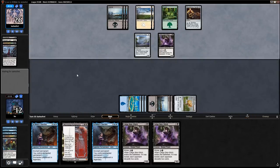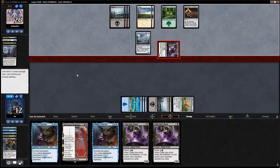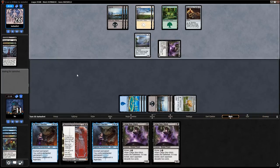They haven't landed a land in a while so they have a lot of gas in hand — that's why I kind of wanted these Skin-Witches. Splashing green it would appear. They don't need to hit me first — I'm tapped out, they just play their spell first. It's probably technically correct to attack before playing spells most of the time.